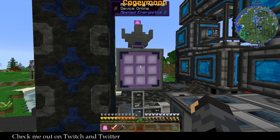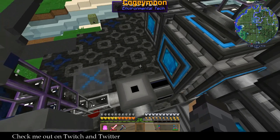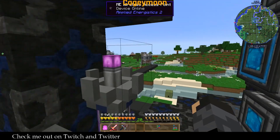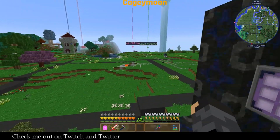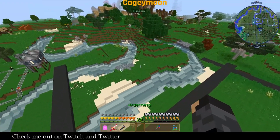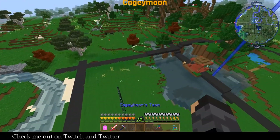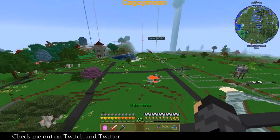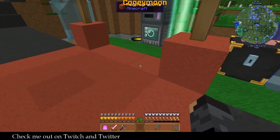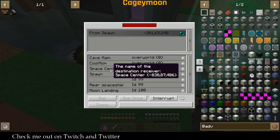There's a problem with the texture pack — it's not registering everything. We're definitely going to have to change that, and I can hear my hard drive going nuts right now. The rivers do look awesome though. Anyway, that's our plan for spawn. Let's go back to our base and show you all of our space stuff. Actually, we can probably do that here — let's change this from spawn to space center.